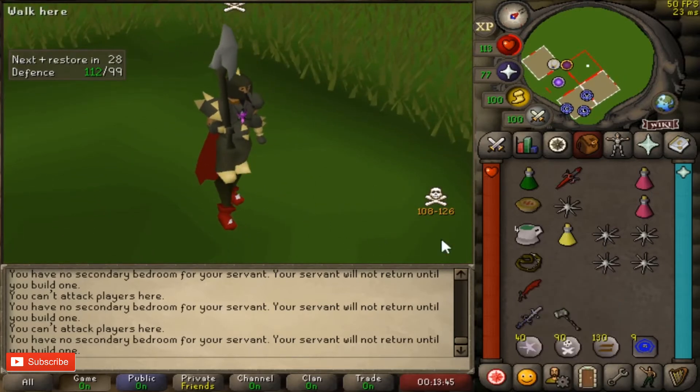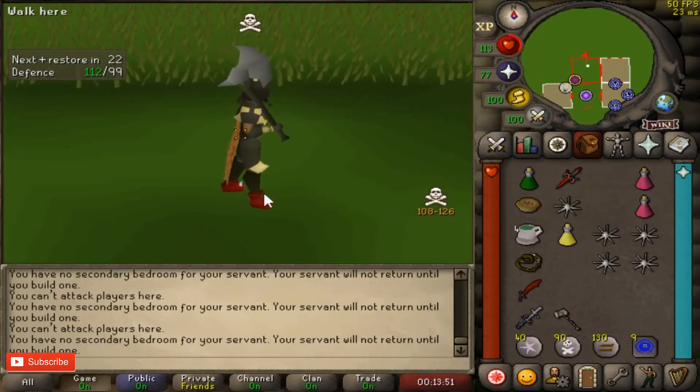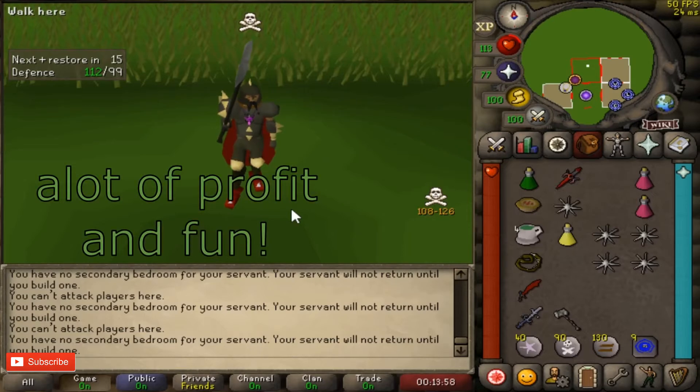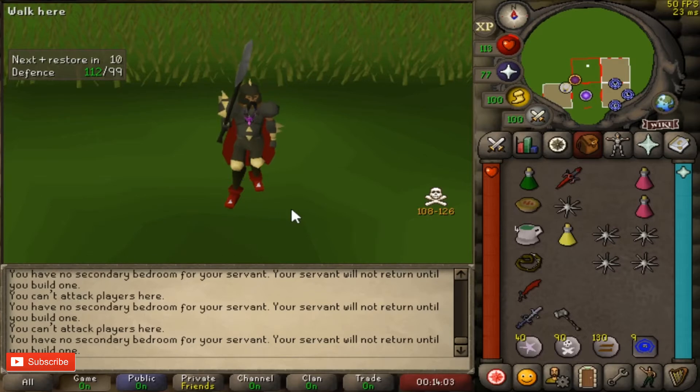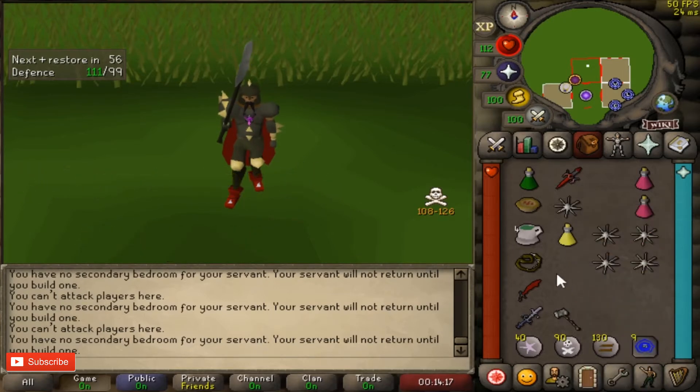Now, why should you learn to Dharok's PK? It's a lot of fun, the fights last a bit longer so you have more of a chance to get your opponent. And it's good profit per hour — for every DH PK you get like 2.7 mil, so if you get good at Dharok's PK you can make a lot of GP per hour.